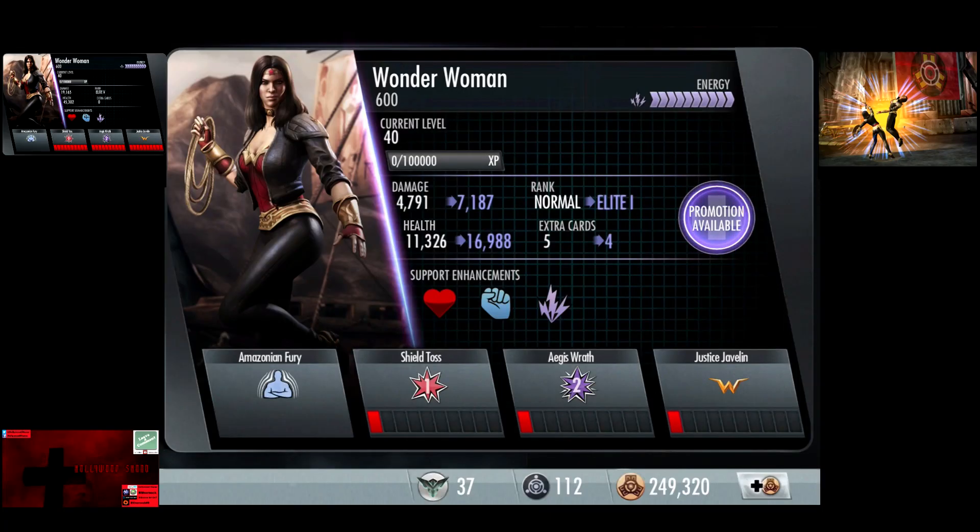Ladies and gentlemen, boys and girls, children of all ages, Hollywood Shono here, about to give you another Injustice Gods Among Us video. In this video we have Wonder Woman 600 who has five promotions available, so we are about to do another Elite 5 video.